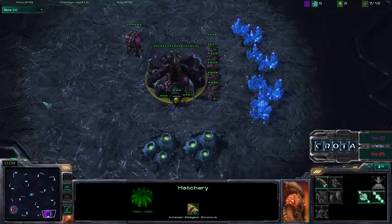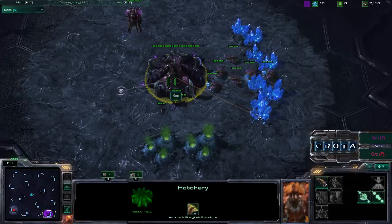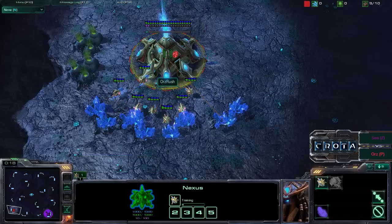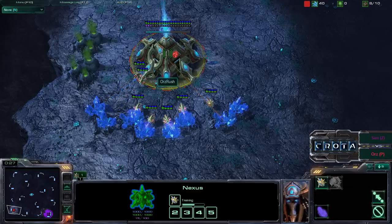Hello everyone, this is Krutic giving you a shoutcast between Sen vs Orz Rush here on Biohazard 2. We have Sen spawning as the Purple Zerg player at what I'll call the 4 or 5 o'clock position. Meanwhile, we have Orz Rush spawning as the Red Protoss player at what I'll call the 8 o'clock position.